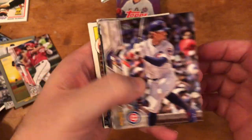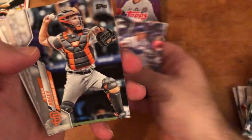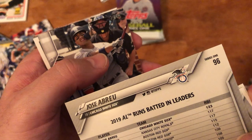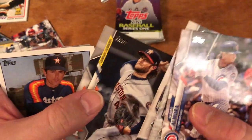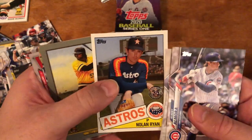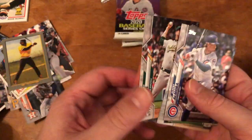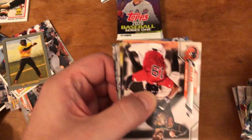Anthony Rendon again, Josh Bell, Melky Cabrera, Buster Posey, Tim Anderson — he won the batting title. Jose Abreu. Gleyber Torres, Gerrit Cole — this is a league leader card, I'm not sure if the short print is the league leader version or the regular version. Nolan Ryan 1985 throwback. Josh Bell Turkey Red. Mike Fiers the whistleblower again. David Ortiz was not too happy about Mike Fiers — but if you knew something you should have said something at the time.